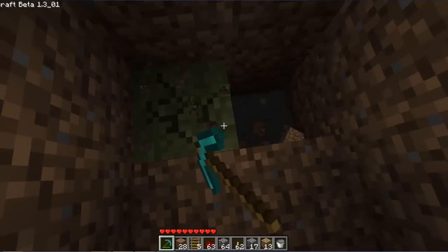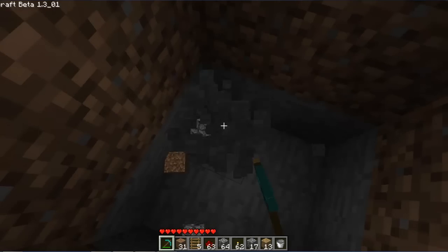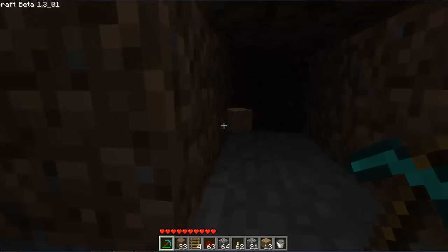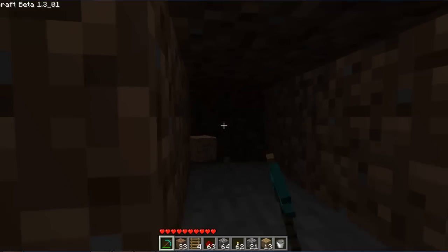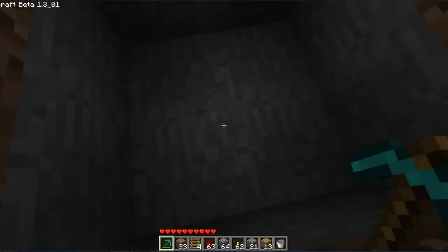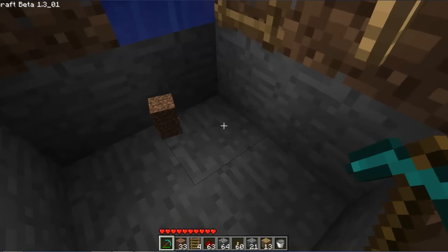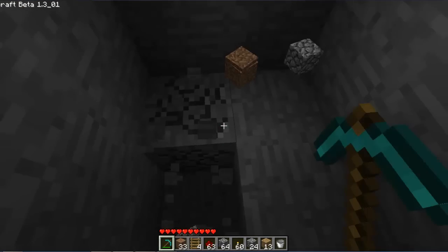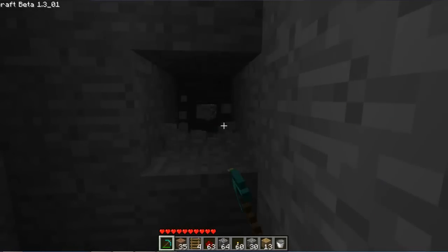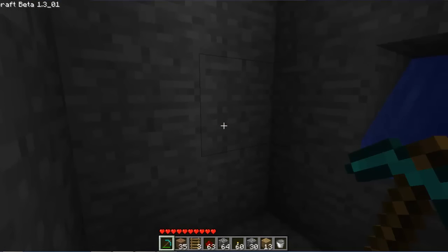Again you're going to dig down three — two is fine. Dig in, put the ladder on the wall. On the back one above, you're just going to dig it out so the water drops through. Let me just get another torch — dig down another two. That should be enough for now. Leave the back one out.